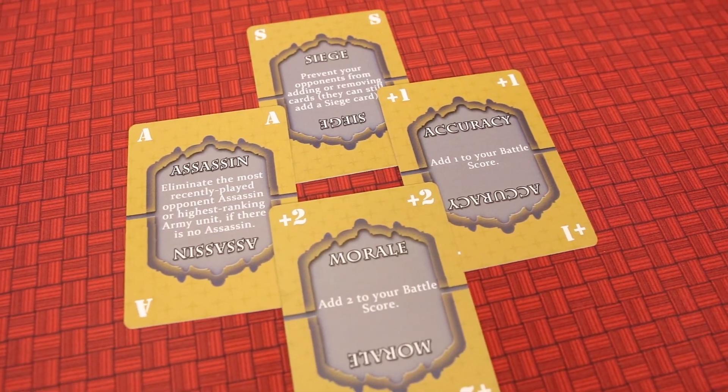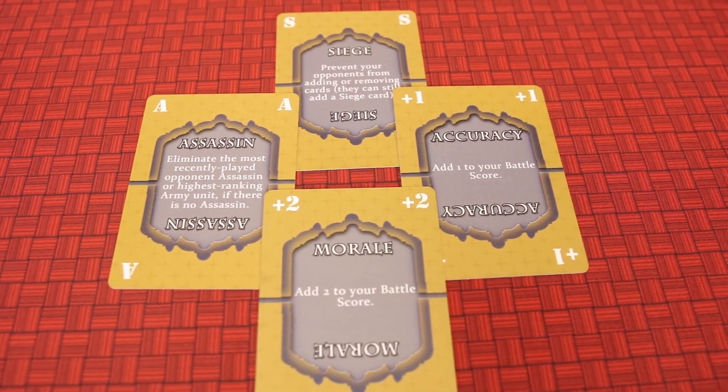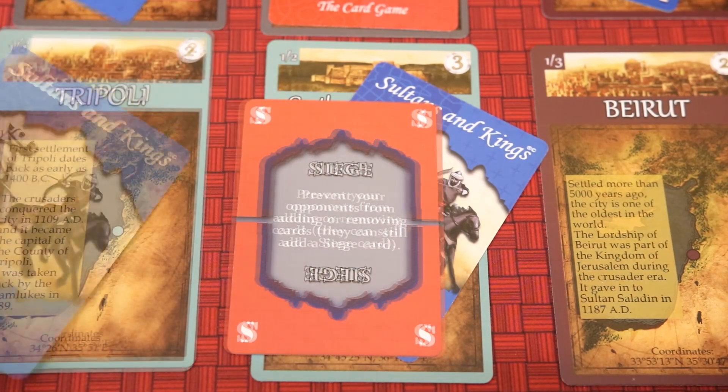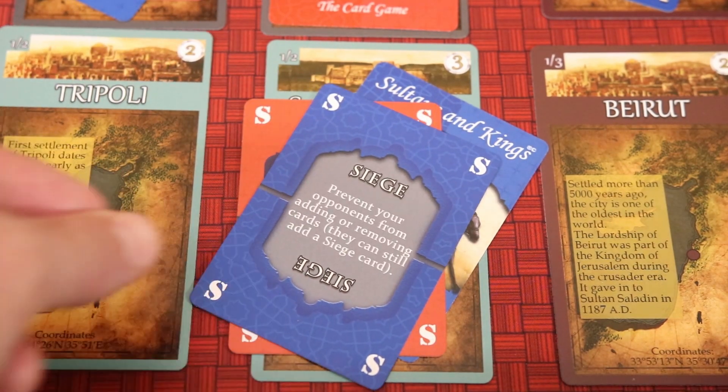Speaking of strategy cards, having a strong army is important, but using that army strategically is even more crucial. Every player is given four strategy cards which can be used differently. The siege card may be played to stop opponents from adding or removing cards from a city or castle; however, opponents may still play a siege card on top, gaining the advantage.